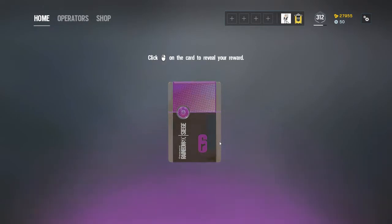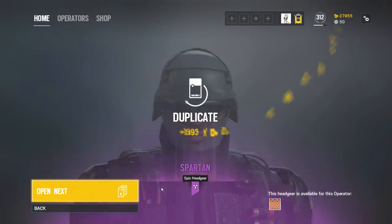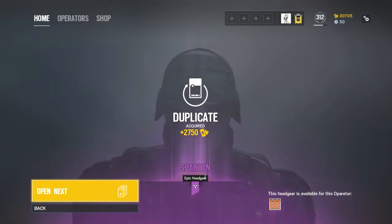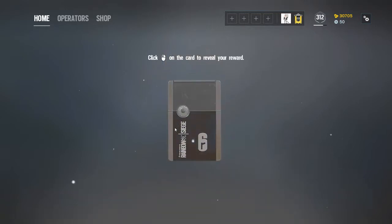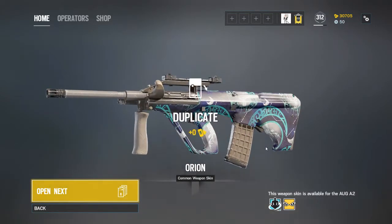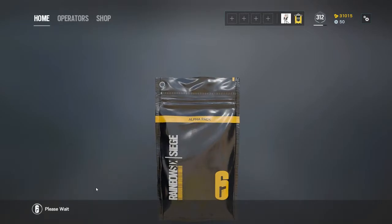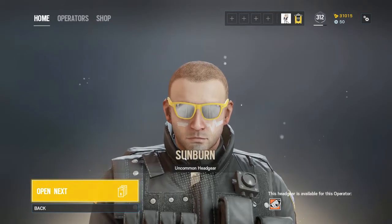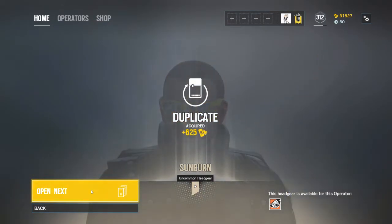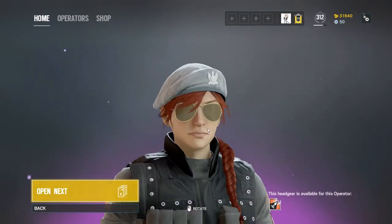The charm I want is probably purple — the toilet paper purple charm. Come on! Another duplicate. It's a good skin, don't get me wrong, but I'm not gonna buy extra alpha packs. I'm saving my Renown for buying actually good skins that I can choose to buy.